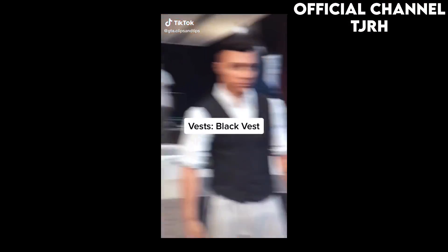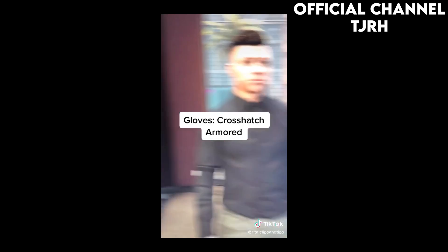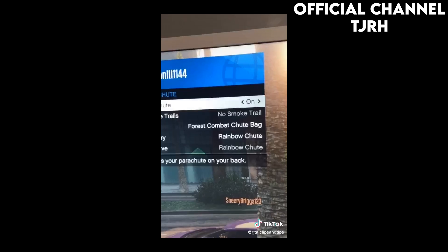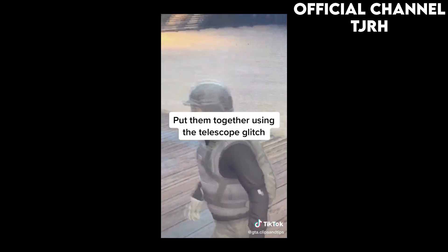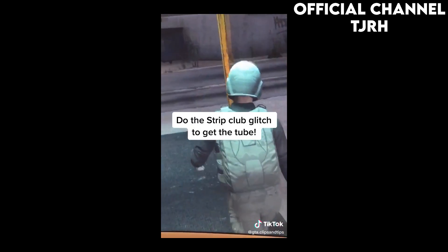The first outfit is a dark green — or army green — outfit, and it seems like quite an easy outfit to make. There are only two clothing glitches in this: a flytube glitch and a telescope glitch.